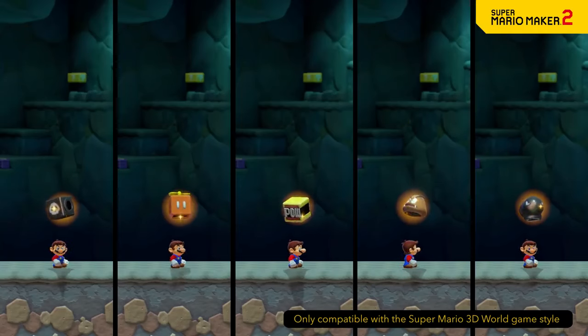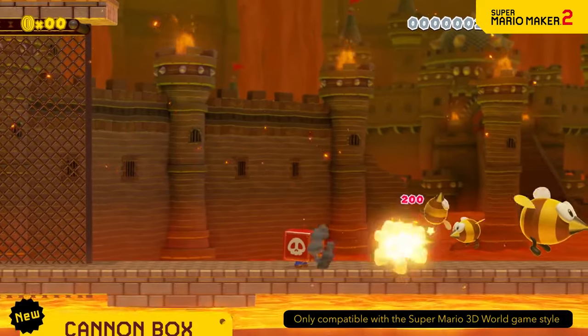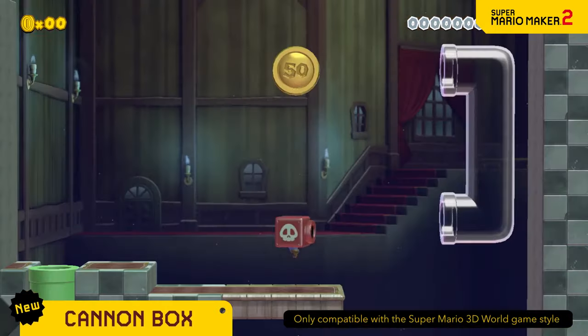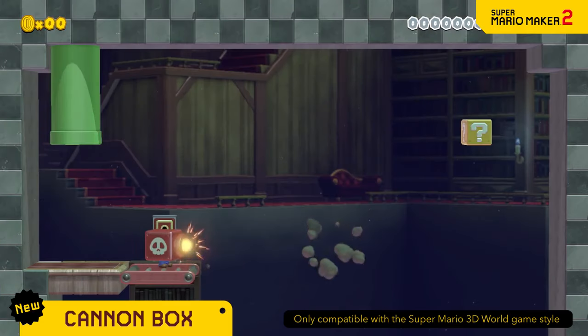A few slightly weird wearables also make an appearance. The Cannon Box lets you fire cannonballs from your face! Charge up for long range shots.